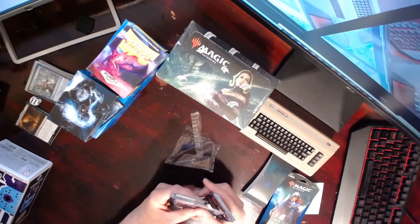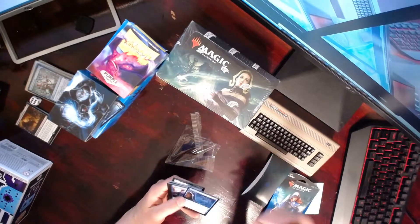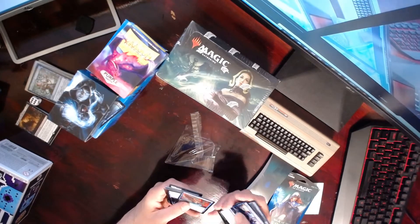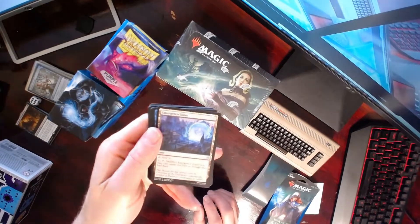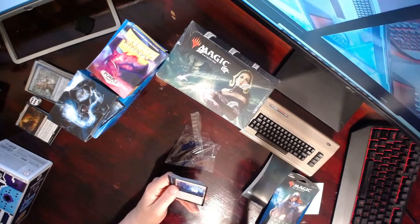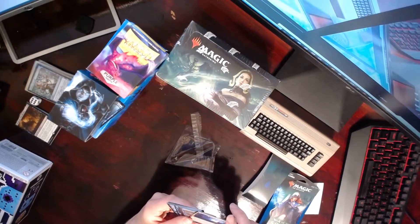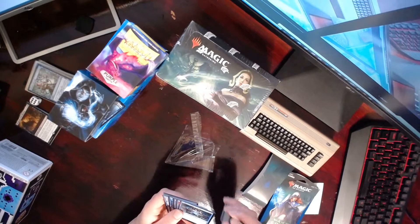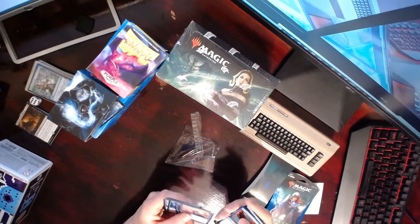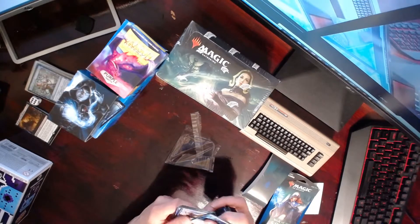These look like pretty common cards other than the two planeswalkers. Got Jace's Triumph — draw two cards, and if you have a Jace on the table you draw three. That might be nice to put in my deck; I think I already have two in the Jace deck. I've also got a colorless land — Emergency Zone. Tap to add one mana of any color, and if you pay one and tap it you sacrifice the Emergency Zone, but you may cast spells this turn as though they had flash. Not too bad.